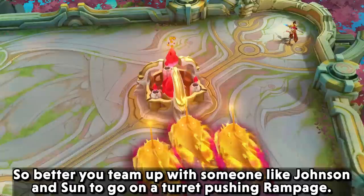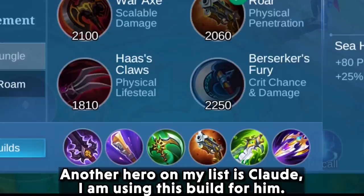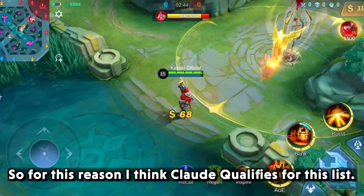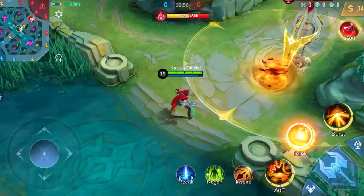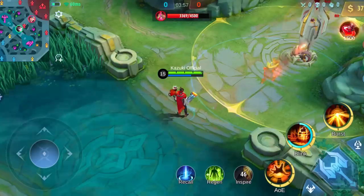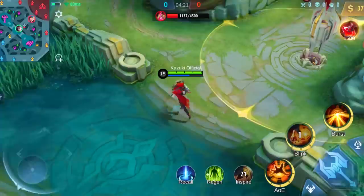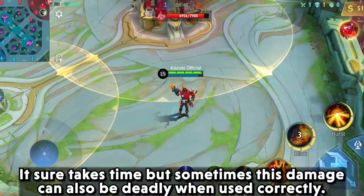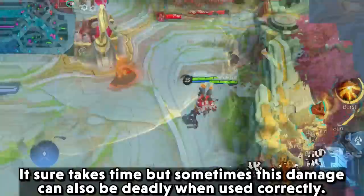Better team up with someone like Johnson and Sun to go on a turret-pushing rampage. Another hero on my list is Claude. I am using this build for him. His second ability, Dexter's mirror image, can deal damage to the turret without any minions, which is why I think Claude qualifies for this list. He circles around the turret dealing damage, and you can do this for the base turret also. It sure takes time, but sometimes this damage can be deadly when used correctly.